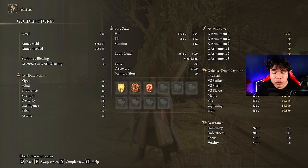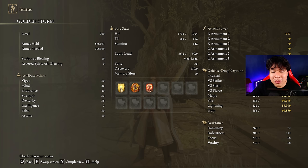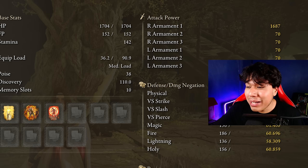The most effective stats for this build are 50 on Vigor, 26 on Mind, 40 on Endurance, 33 on Strength and Dexterity, and 80 on Faith. Golden Vow and Rallying Standard are going to be our main buffs, but Flame Grant Me Strength is a great alternative if you don't want to take any extra damage. With a lot of Faith, feel free to use any incantation you'd like to play. With my Scadutree Blessing at level 19, my AR is absolutely insane.